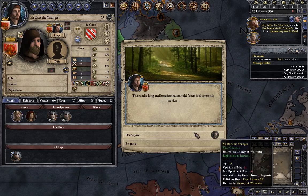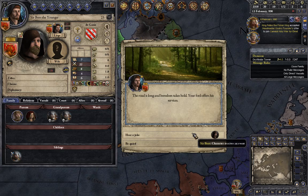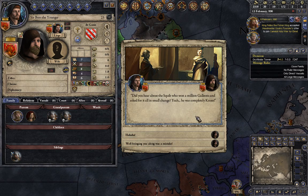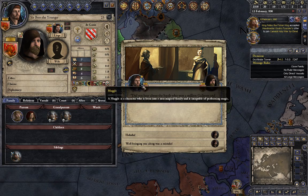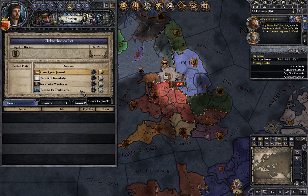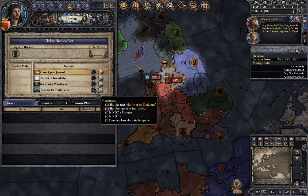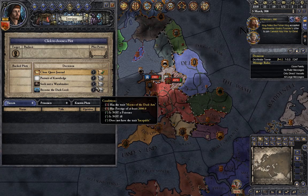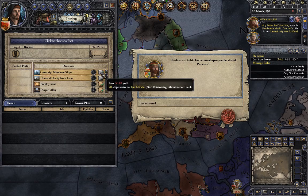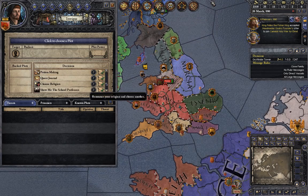There is currently a glitch in the quest where if you pick before getting the knight it causes an issue, but that has been reported and will be fixed in the next update. As you level up you can become the dark lord - you need the 'Master of the Dark Arts' trait and 2000 prestige, though the event chain hasn't been fully implemented yet. You can also seek out a wand maker for a special quest to get a special wand, which is much more powerful than those from Ollivander's.